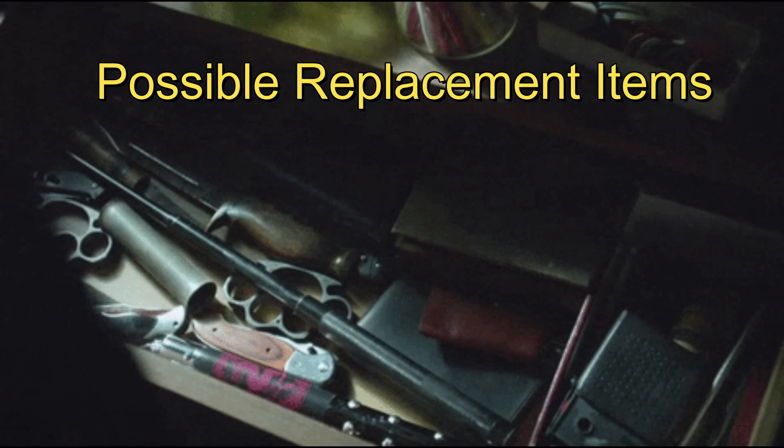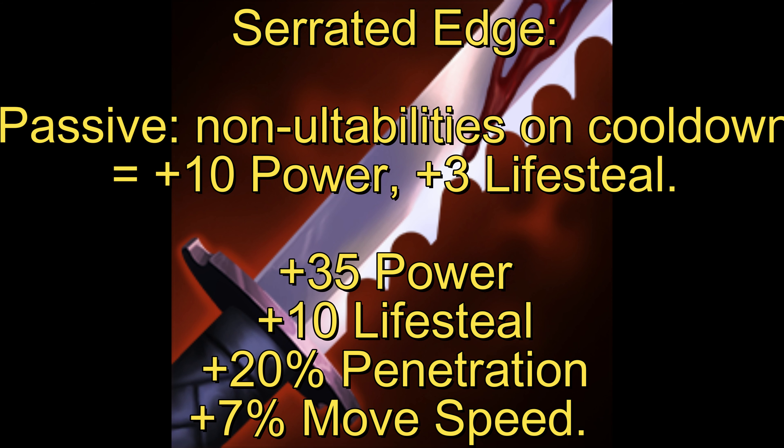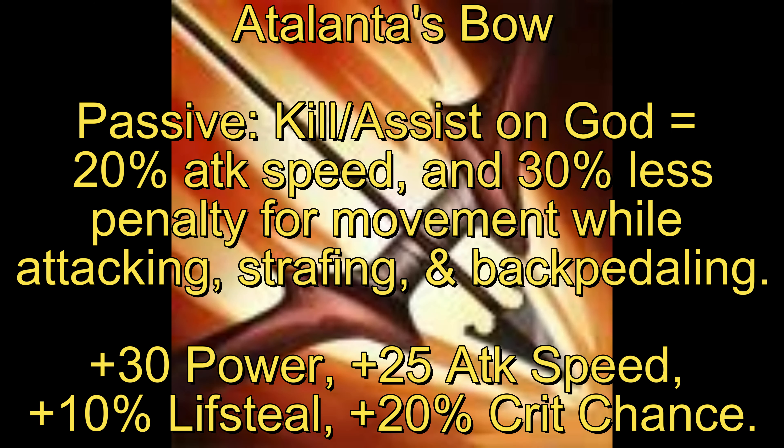Here are three items you could use in the build that I don't currently use because they typically get a lot of switches or are only used for certain modes. Serrated Edge has been updated, nerfed, and buffed a lot, so I don't know if it'll stick as it is. Since Bakasura doesn't use cooldown reduction it might fit somewhere in the build. Right now Atlantis's Bow is really good — I would suggest giving it a shot, but don't be latched onto it. Keep an opening for the future because it's never been this strong before.